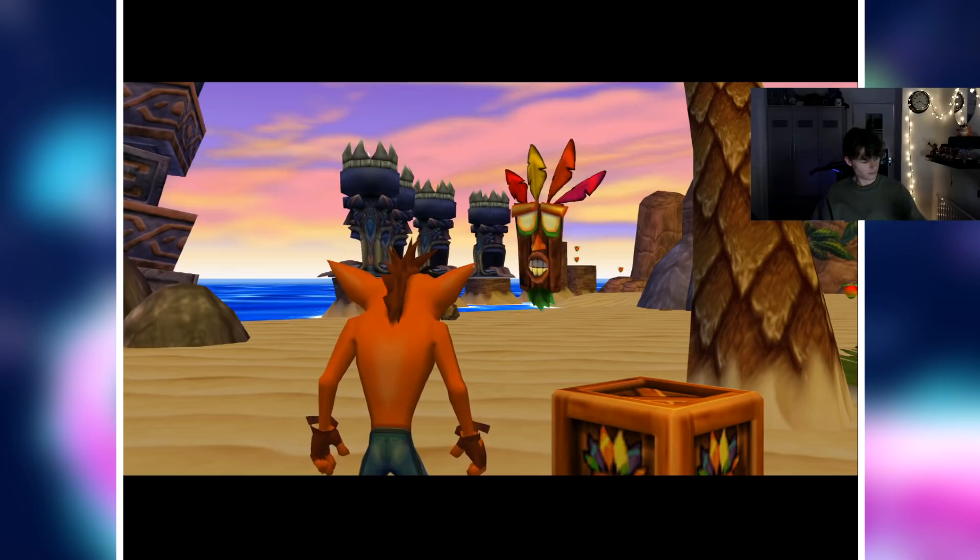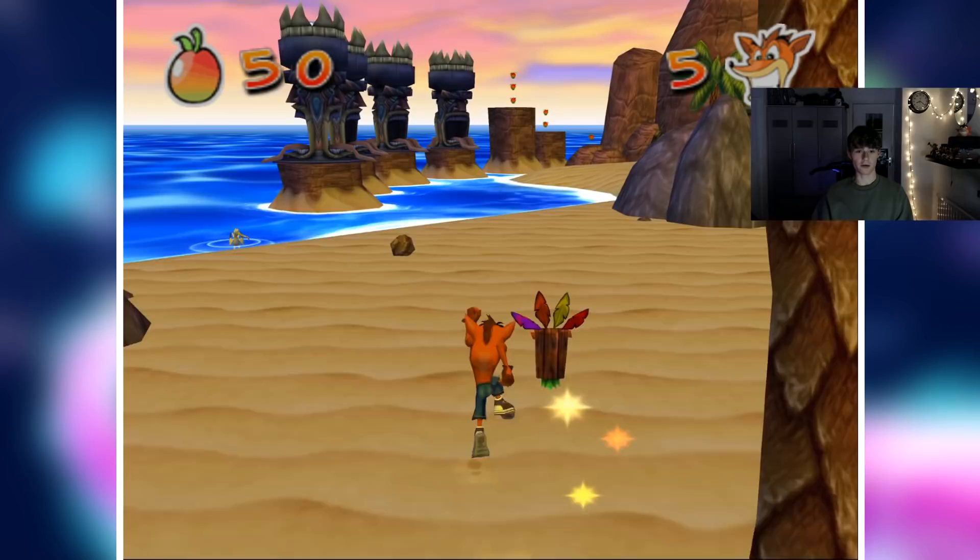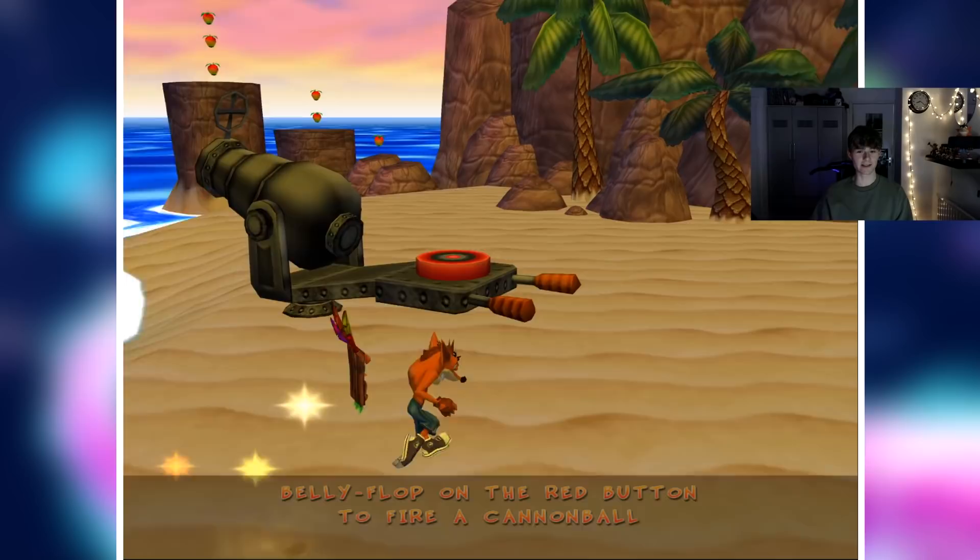Aku Aku appears to explain he's here to protect you, granting special powers when called three times. Now let's pray that we don't die before the next checkpoint, because that cutscene is unskippable.